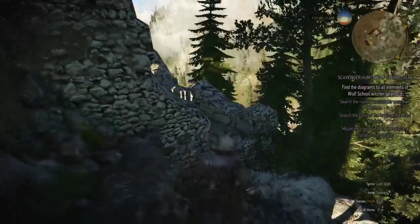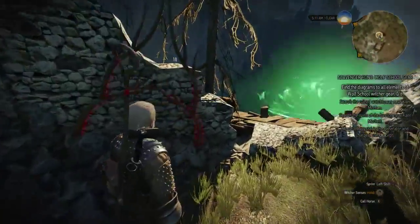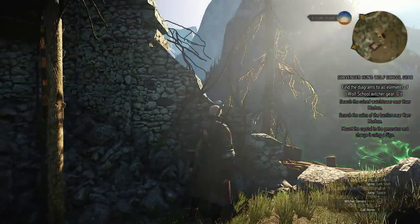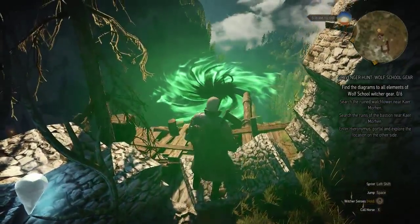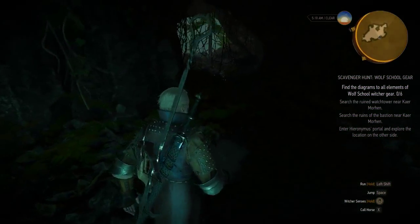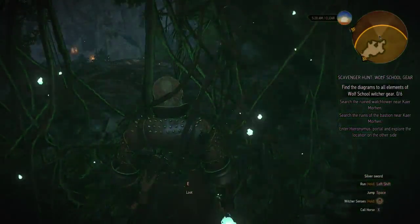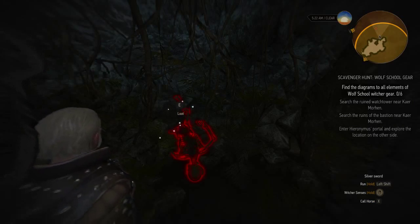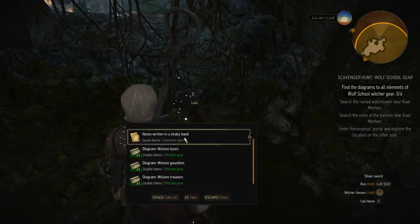Run back the same way you came. Place the stone here and use it — you need to do the same thing again and use a sign to power it up. Now the portal is stable enough to portal you through. Jump through it and you come into another cave where there is a rat, level 23, so just kill it. Here you will see a dead person, and if you loot them you get the diagrams for the Wolven armor, boots, gauntlets, and trousers — plus a note.